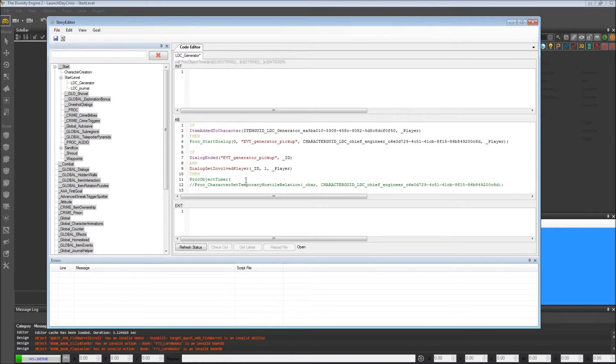So we're going to do ProcObjectTimer. The object we associate it with is the player that picked up the generator — when a player picks up the generator, a dialogue starts, we get a handle to the player involved in that dialogue, and we create a timer attached to that same player. We'll give the timer a name like "LDC_generator_countdown", and the time is 5000 milliseconds.